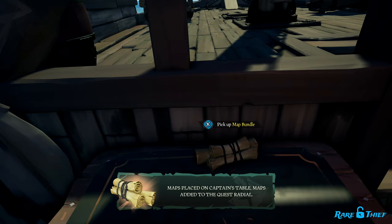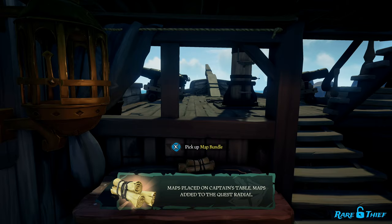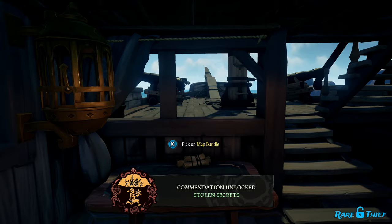As soon as you place the stolen map bundle on your voyage table, you will complete the Stolen Secrets Commendation. You only need to steal a map bundle once, unlike some other buried treasures commendations. Once you have completed the commendation, head to any clothing shop and purchase the Midnight Blades Mask.